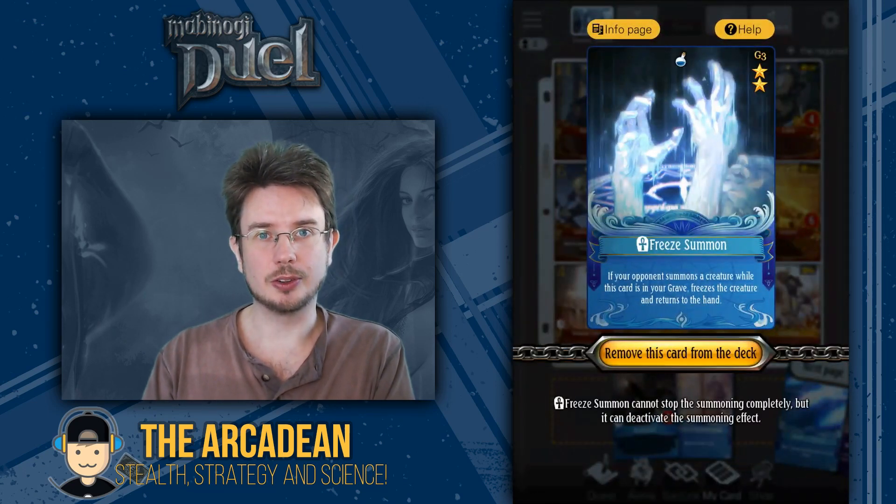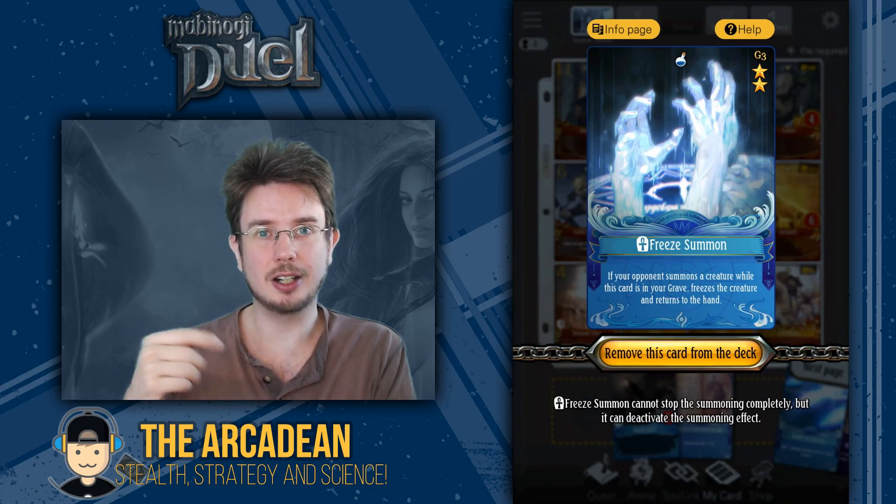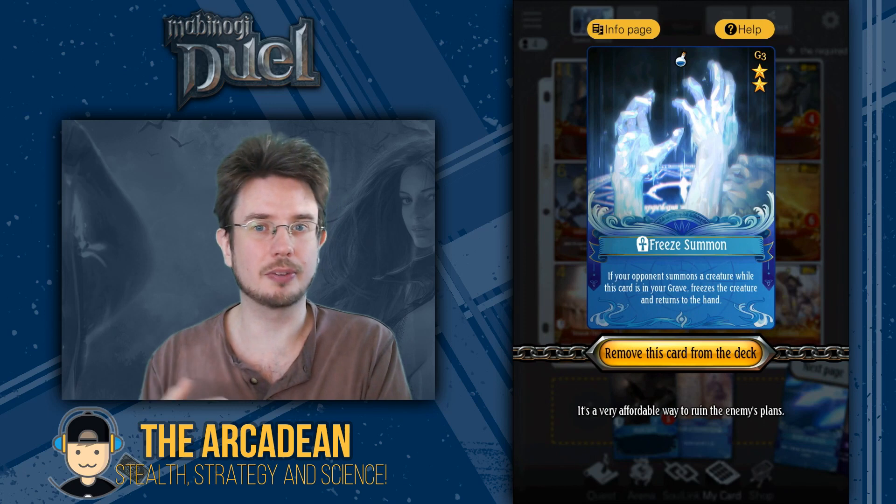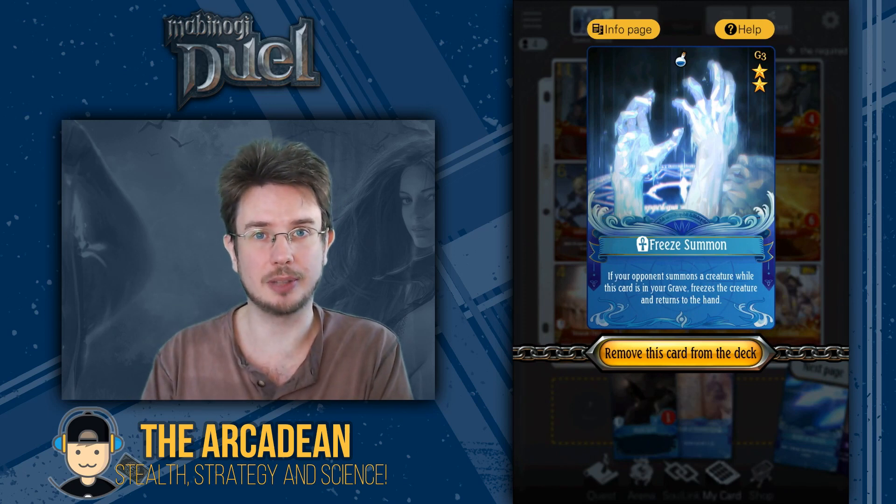Next is Free Summon, very useful for shutting down tricksy little cards like Jewel, Goblin Chieftain, Triss, Orperry, all this sort of thing, but also very handy for charging up Nereva's energy.